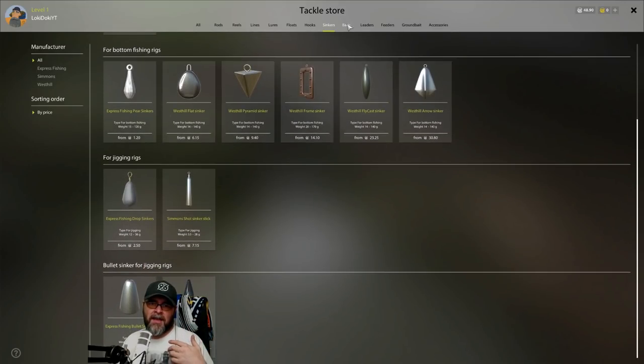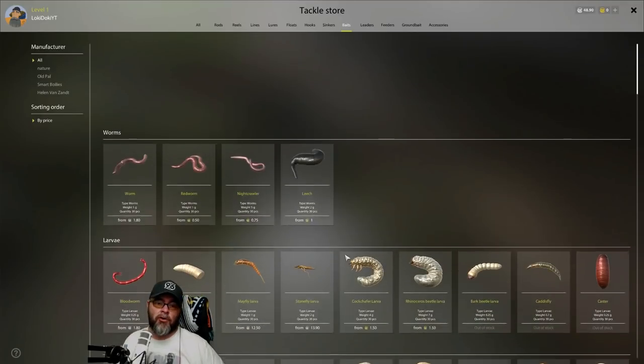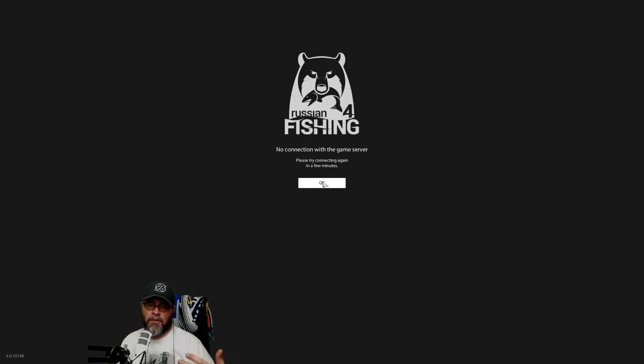We've got weights for feeder fishing, and tons of different baits in this game — a lot of which you can create yourself later on. You can even dig for worms. And we could get disconnected from the server — however, I think that's probably my internet farting. I think it's because it's so hot in the UK. But I think that is a good place to leave anyway — we're about to wrap up.